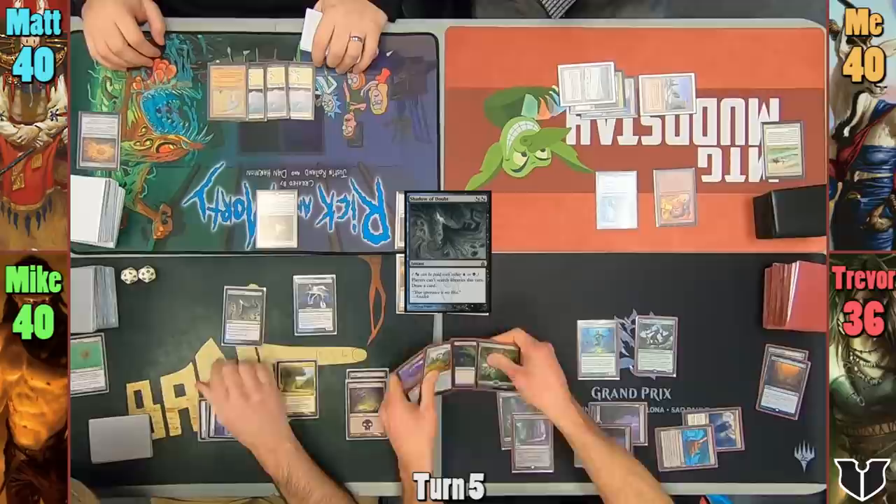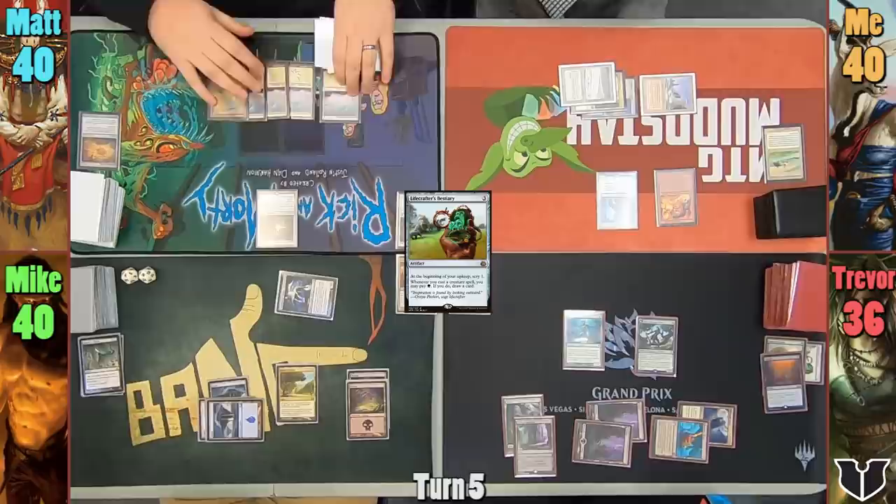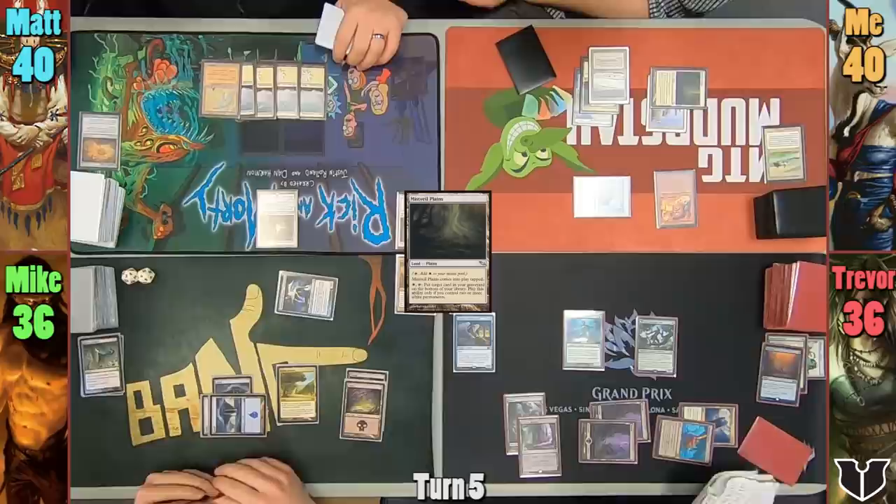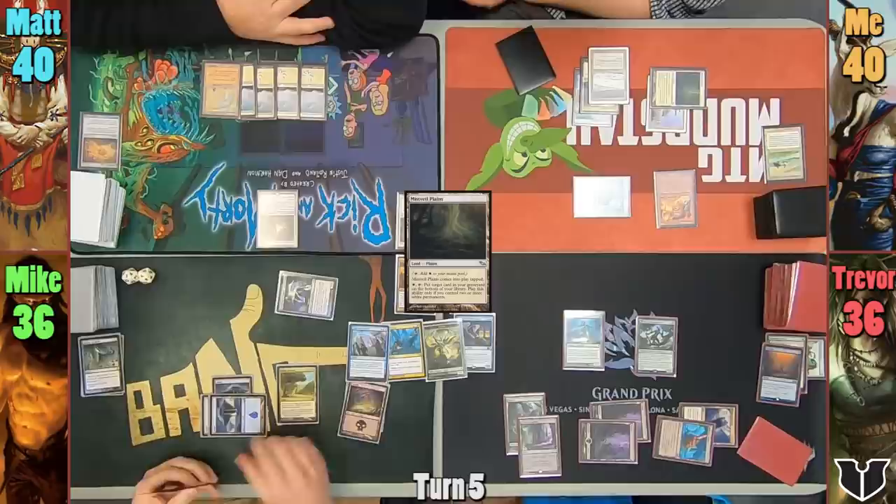Trevor then reveals his hand and Mike exiles the Lifecrafter's Bestiary, and he passes. Matt plays a Snow-Covered Plains and passes. I play a tapped Mistfilled Plains and move to combat. I hit Mike with my Gaslord for 4 and get to exile a card from his hand. We learn that Mike's copy of Virtuous the Veil hasn't arrived in time and he had to proxy it with a Sapling token, much to my dismay.